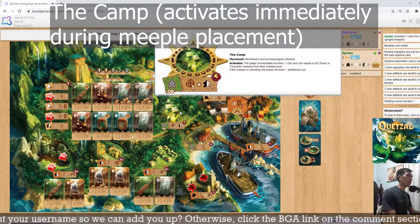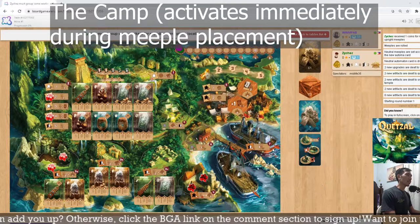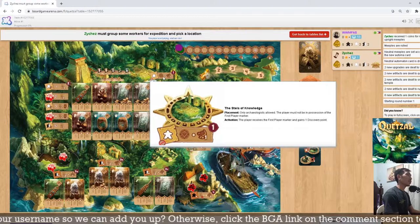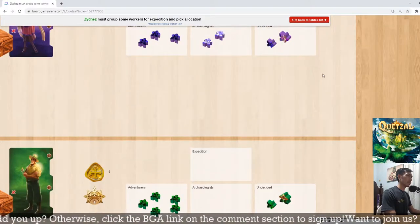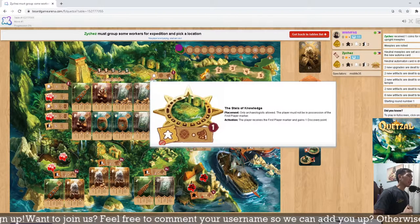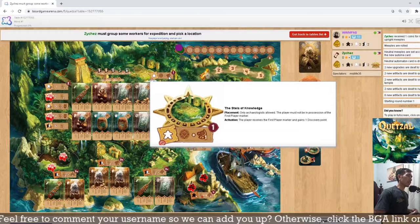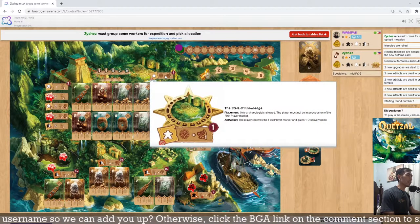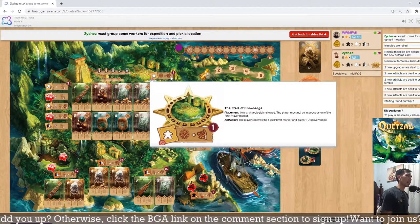The camp activation happens immediately. All other spots are resolved after everyone places their meeples. When playing on Board Game Arena, spots will be activated automatically, so you will automatically receive the benefit once a spot is reserved.